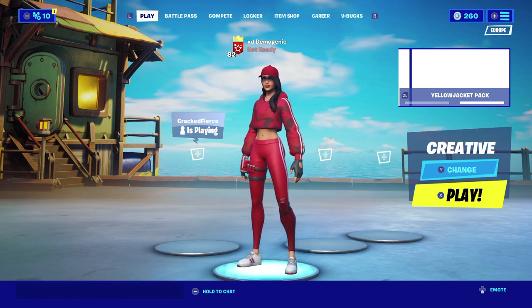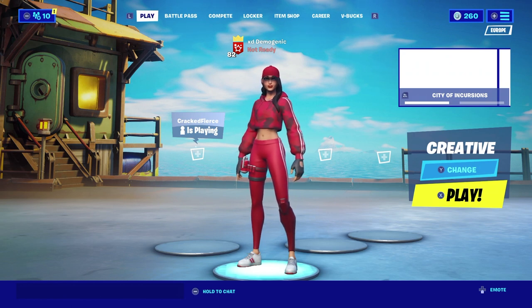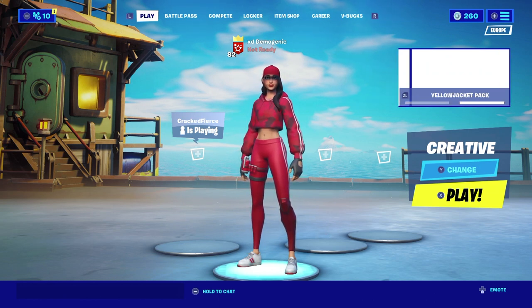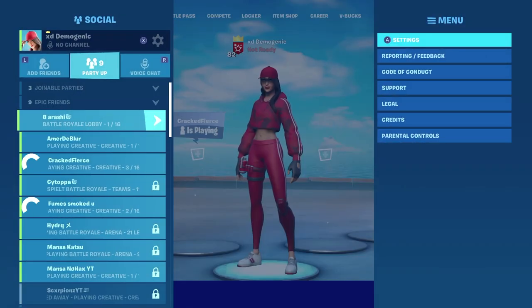When you have a controller and you're not sure if wired or wireless will have the least input delay, it'll always be wired — wireless uses Bluetooth. Next, in your settings you want to have a brightness above 100. I put it on 125 because since you can put it between 100 and 150, I just put it in the middle.